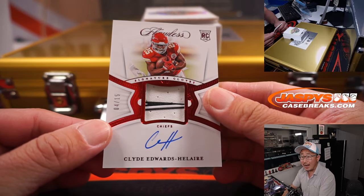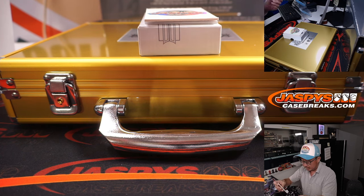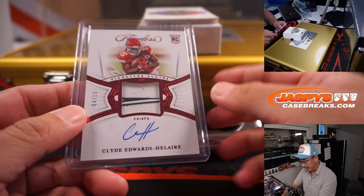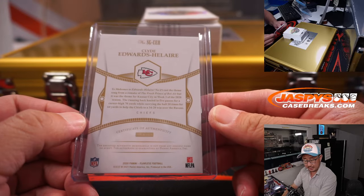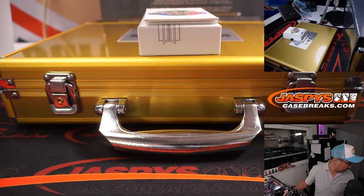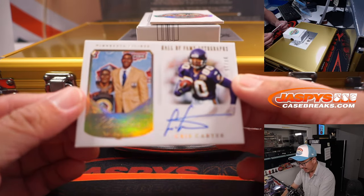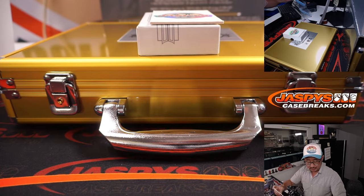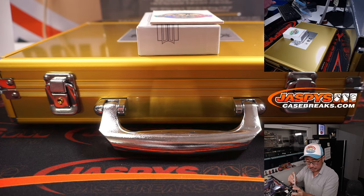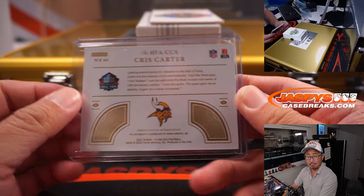We've got Clyde Edwards-Hilaire, four out of 15, signature gloves — another piece of his glove and autograph, Chiefs. Kansas City is a random number block team, so that'll go to Chiefs four, and that's for Silvano. Last one here is seven out of 15, Chris Carter, Hall of Fame autograph — all he does is catch touchdowns. Minnesota — TJ Poyer picked up Minnesota straight up.